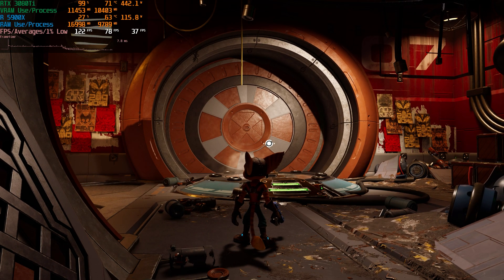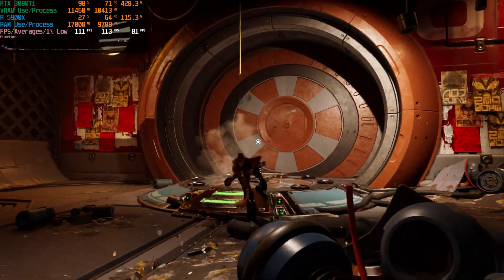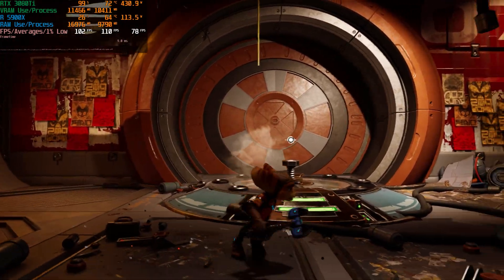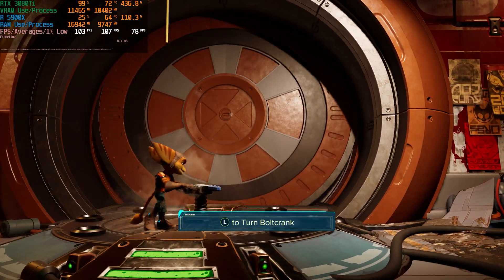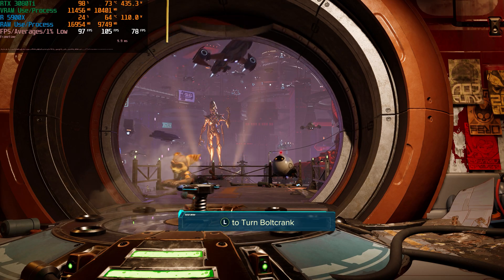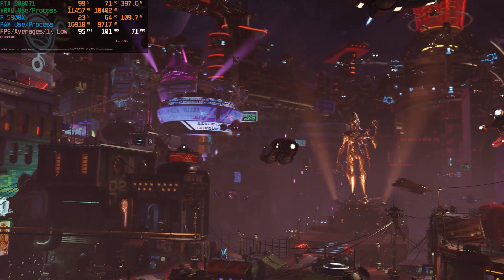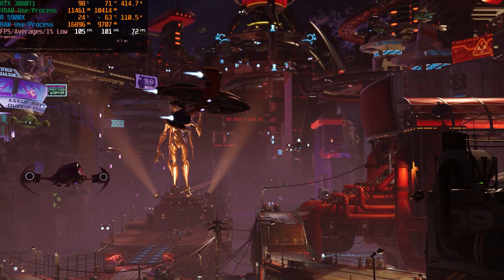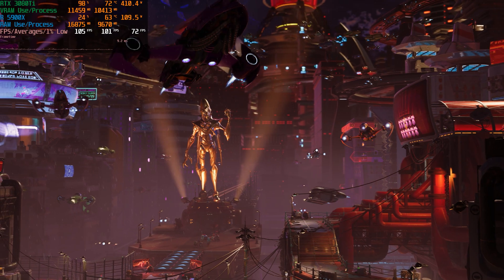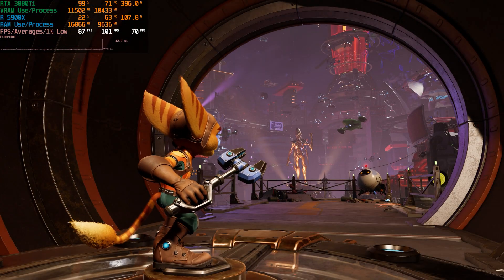Let's disable ray trace shadows and see how the GPU runs. We're at 450 watts now, 113 FPS without ray trace shadows. The 3080 Ti has a pretty big memory bus — it's essentially a 3090 with only 12 gigs. But this is how the GPU should be running when it's maxed out.